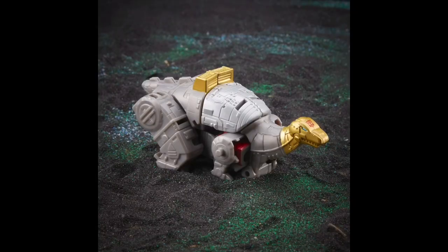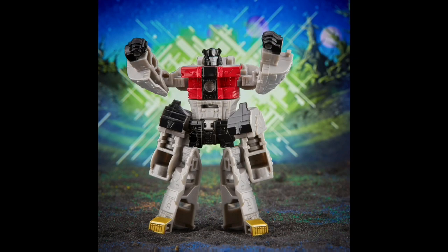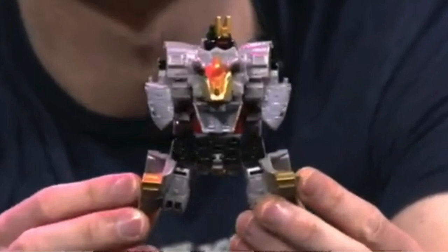The next core class Dinobot shown was Sludge, and I have to admit this one kind of hurt me a little bit because Sludge is my favorite Dinobot and he just looks weird. He's got these massive back legs in Dino mode, which I don't love. I assumed they were going to transform into arms or something, but in robot mode those legs are just hanging off the side, and I couldn't understand why they did that.